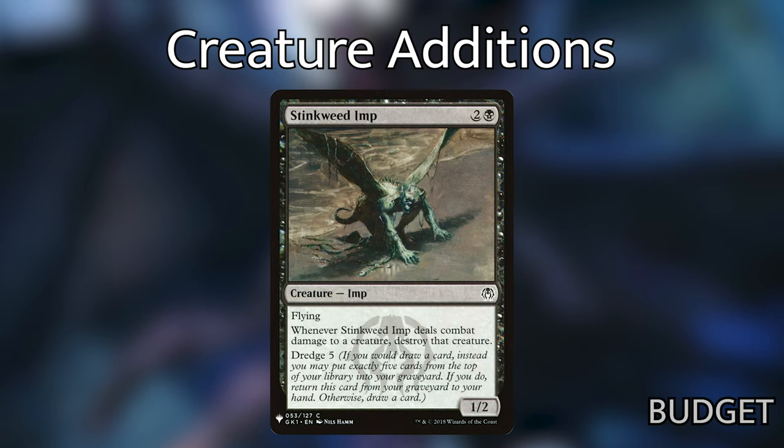Stinkweed Imp — two and a black for a 1/2 creature with flying. Whenever Stinkweed Imp deals combat damage to a creature, destroy that creature. And it has Dredge 5. I really love Dredge in this deck because what we want to do is fill our graveyard. We have Catharal, and there are other ways to win off of just having a big graveyard. Dredge is an excellent way of getting to that position, and Stinkweed Imp is just a good creature to have out.